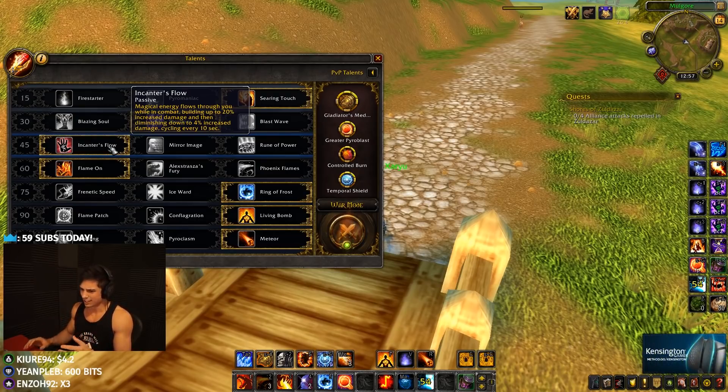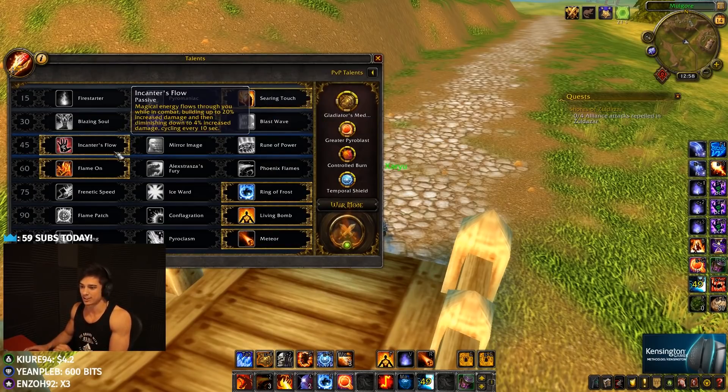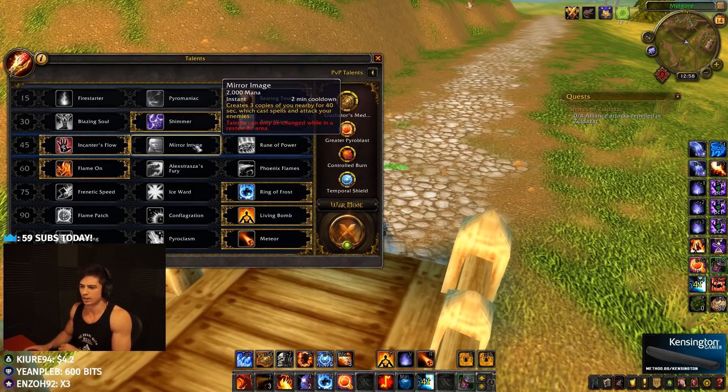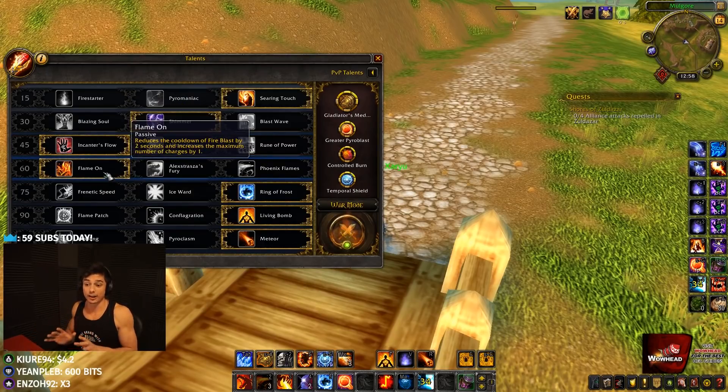Incanter's Flow is something I pretty much always lock in. Some people mess around with Mirror Images or try one-shot memes with Rune of Power, but Incanter's Flow is definitely the play because you're so mobile in PvP. You can't stand still long enough for Rune of Power to get effectiveness out of it, and Mirror Images could be okay in some 2v2 situations, but overall Incanter's Flow is the pick.